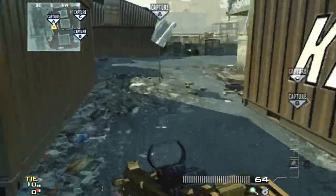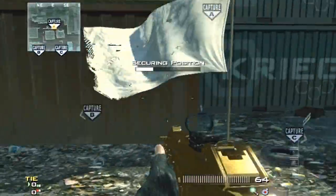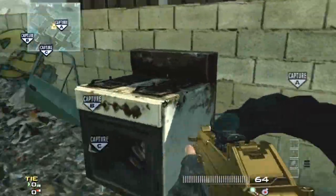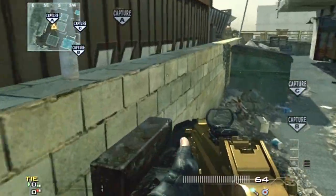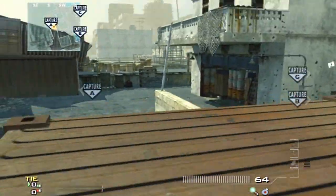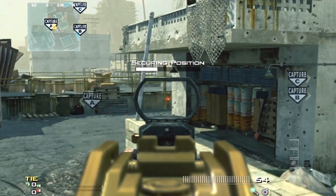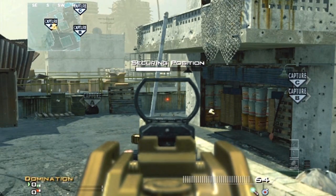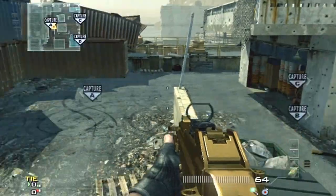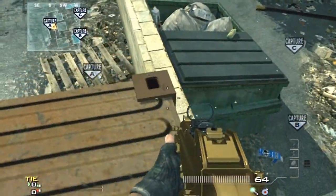Let's get into it. On A, everyone knows you can capture it in between the crates or on the other side — no big deal. But if you come around on this side, you can jump on top of this stove and use it to jump on top of this crate and capture it like so. This gives you a good line of sight for people coming from that long line of sight connecting A to C. You're a bit exposed, but they'll be looking down there, giving you that extra half second to take them out.